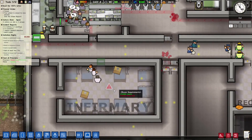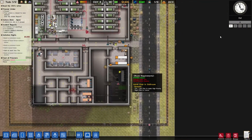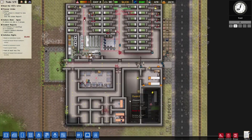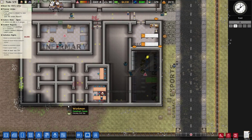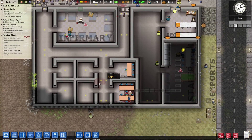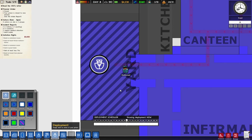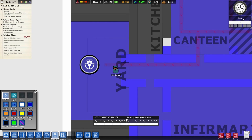Three doctors — that should be enough. So right now they are building this. Let me speed up the game, and I just want my prisoners to behave — this is the only thing I really want. They're gonna build this — no problem with that. Oh yeah, they start building the fence over here for the visitation room.